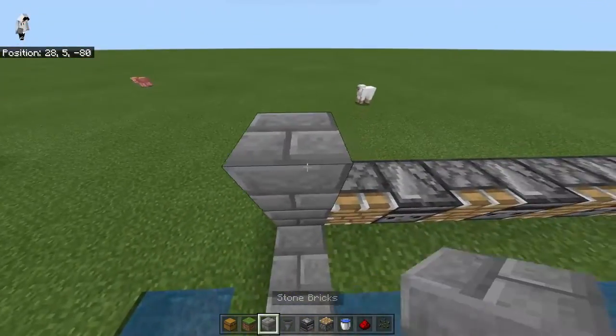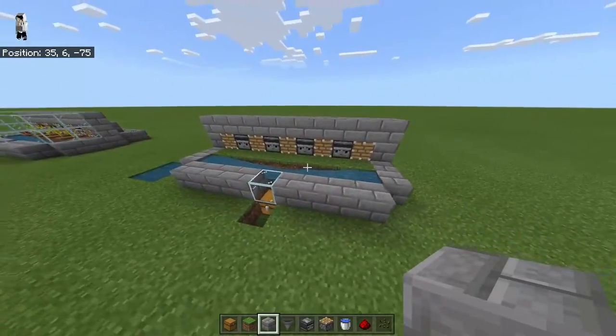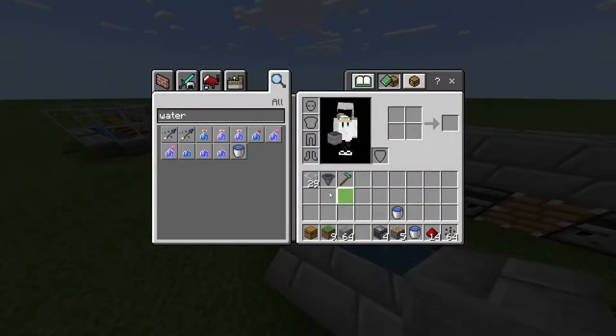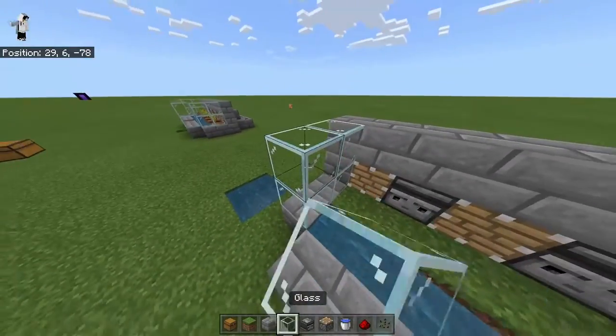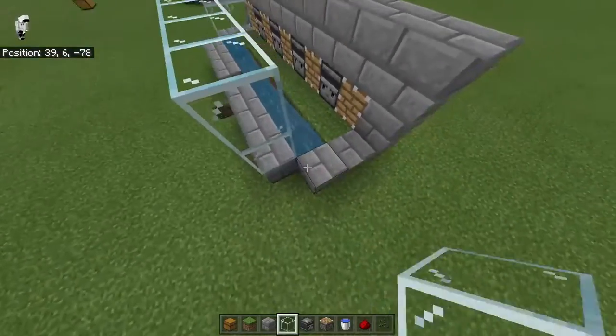Next, grab your block of choice and line them up over top of all the pistons and the observers. Then grab some glass and go around two blocks high around the whole farm — this is going to keep the melons inside.